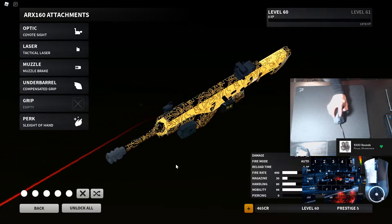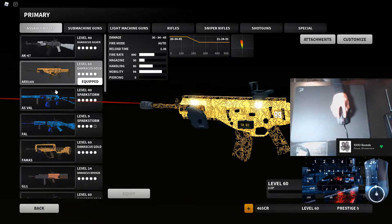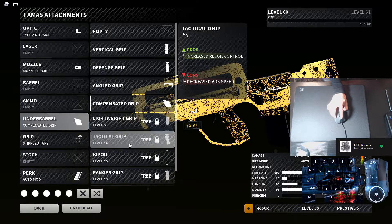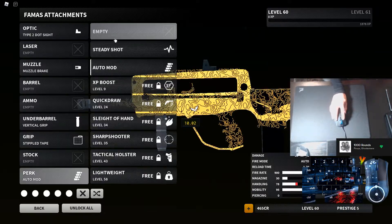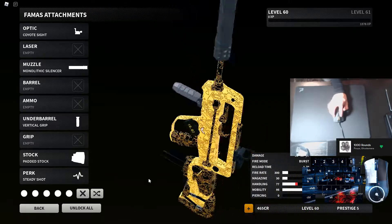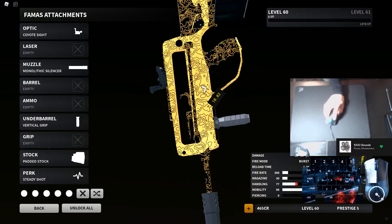The ARX has no recoil and a faster rate of fire — it's basically a better G11. I also run a full-auto Famas. And then if you want a long-range, slow-paced setup, here's the setup I use for long range — it's awesome, I've actually used it in one of my montages.